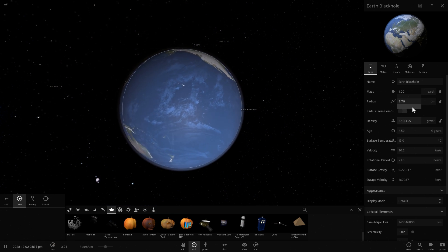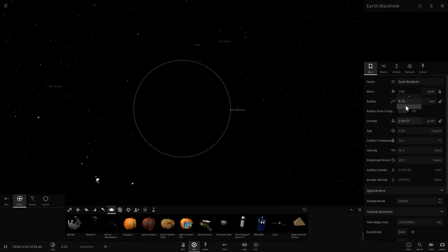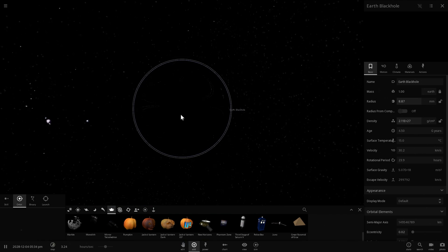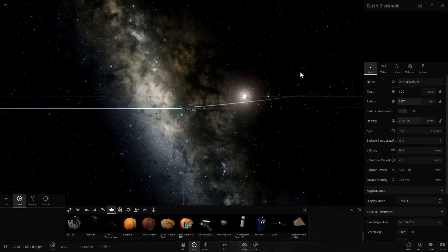Unlike Mars and Venus, Earth doesn't seem to acquire any temperature increase, but it does acquire density and escape velocity and surface gravity. The final size is about 8 or 9 millimeters — a little bit bigger than Venus which was 7 millimeters.